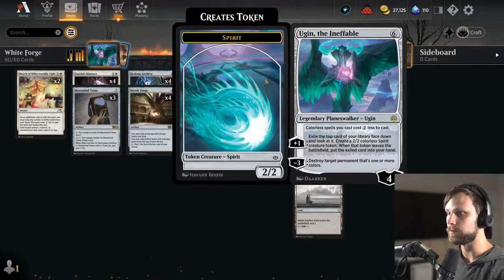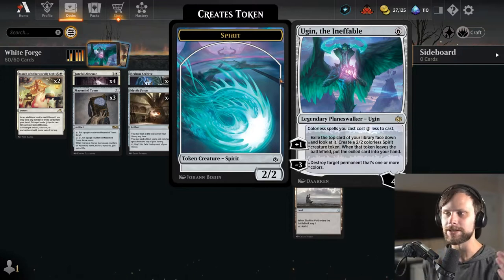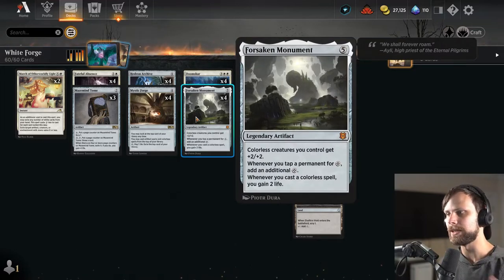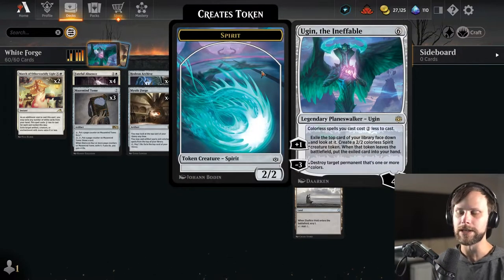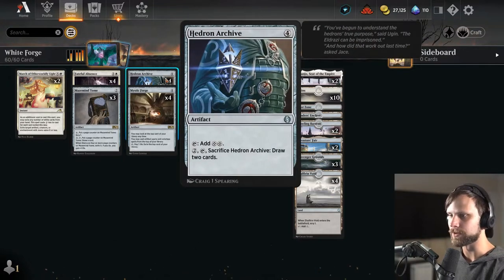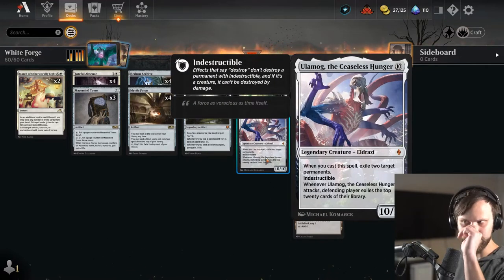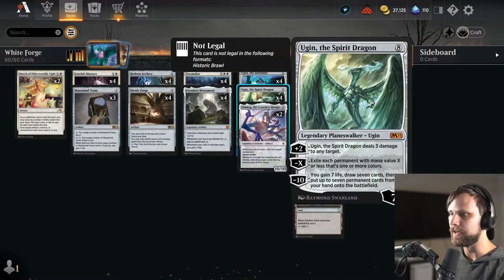The big payoffs are both Ugins and Ulamog. Ugin the Ineffable plays a crucial role because it cheapens up all of our colorless spells, which is the majority of the deck. Between that and Forsaken Monument, we get a lot of extra ramp with all these generic lands. Maze Mine Tome is actually a free card if we've got Ugin the Ineffable down. Hedron Archive will ramp us and hopefully draw as well. Ulamog is the big finisher, and Ugin the Spirit Dragon resets the board.